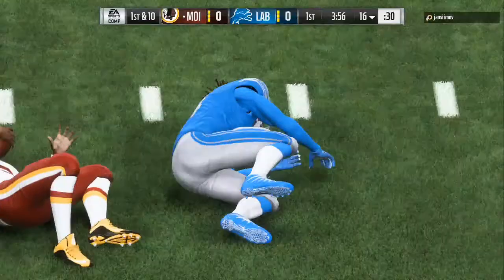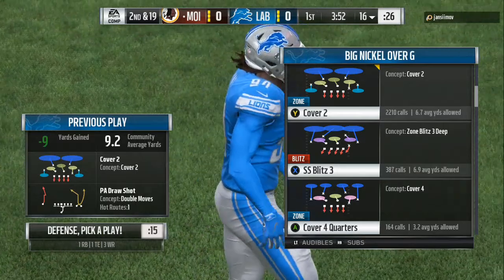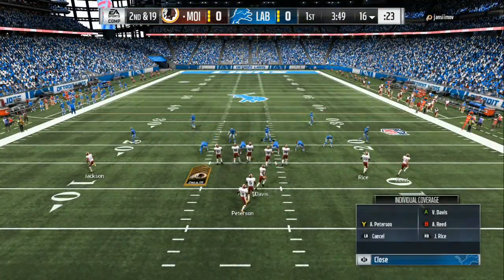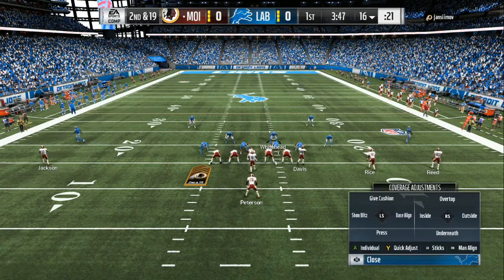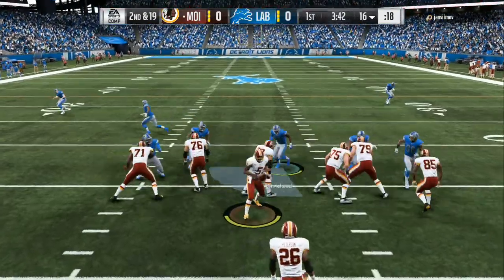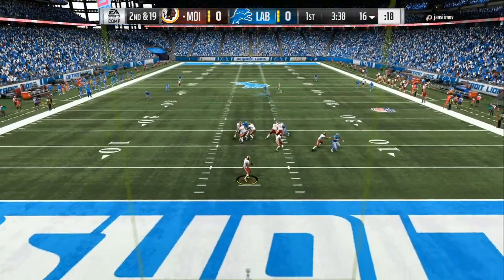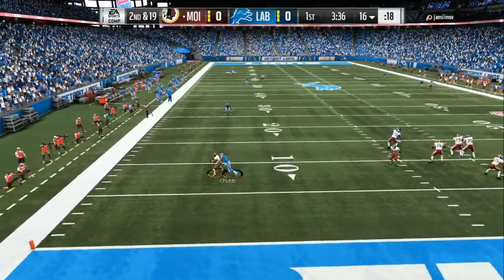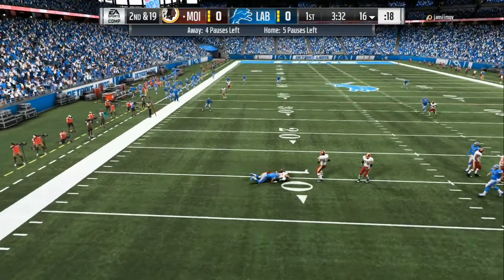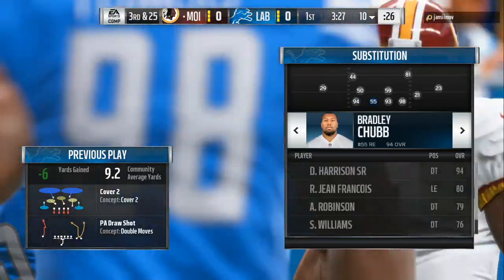We get a sack right there on the first play of the game. He tries to come out into a PA draw double shot move and we just send the pressure to him. Now it might be a sneak draw run — he does the play action again. We're right here waiting for this move, we're underneath it, we got the pressure to him, dive and get him, he falls down — we get the sack. Two sacks in a row, back to back. And that's exactly what I like to see.